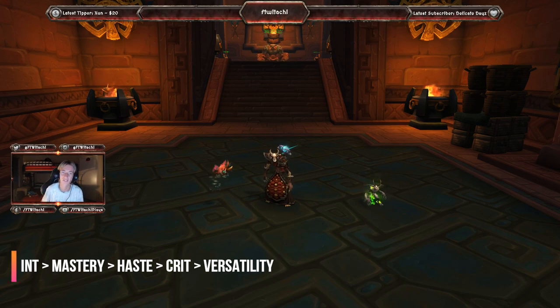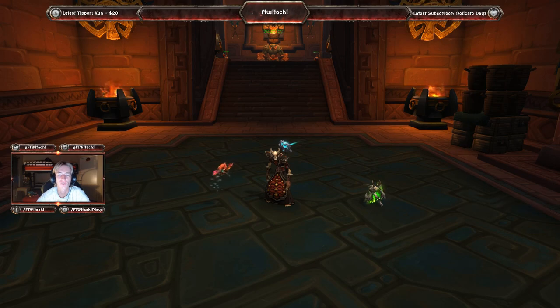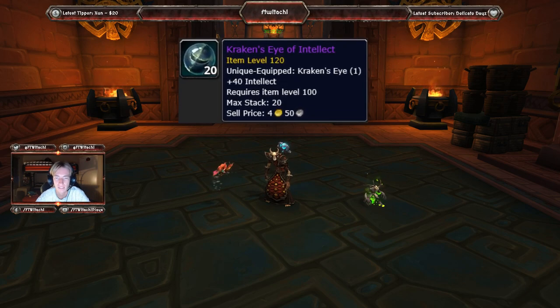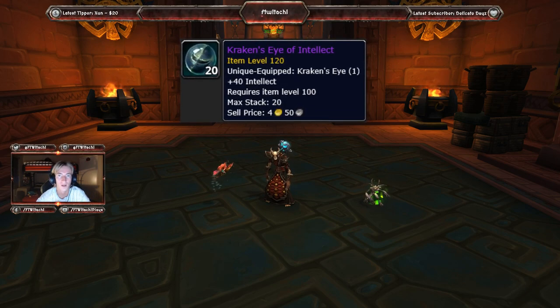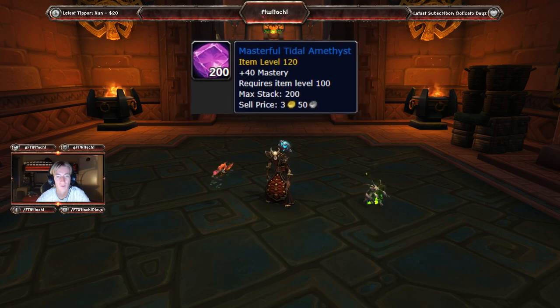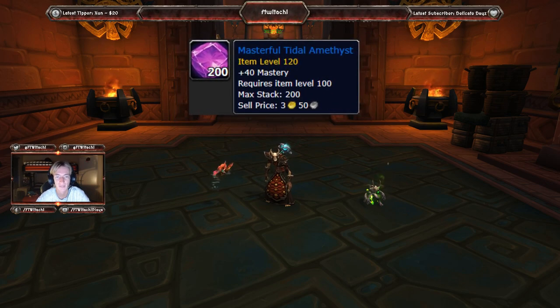So without further ado, let's get into gems, enchants, and consumables. The main gem that you're going to want to equip into any given slot is the Kraken Eye of Intellect. You can only have one, and this is a unique equipped gem, so make sure you get one of your items to have a gem slot with that gem. The rest of the gems, you're going to want to stack Masterful Tidal Amethyst, which is basically pure straight-up mastery.